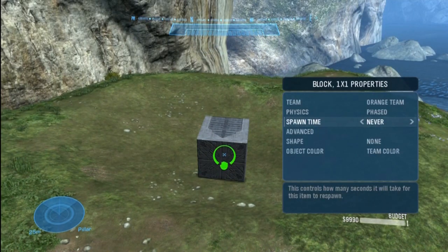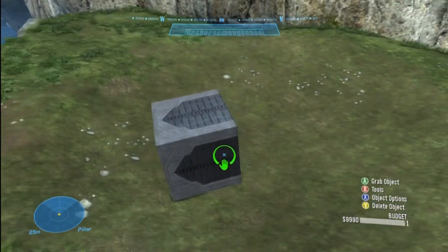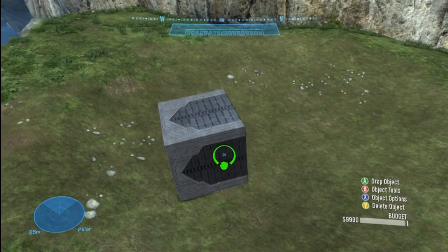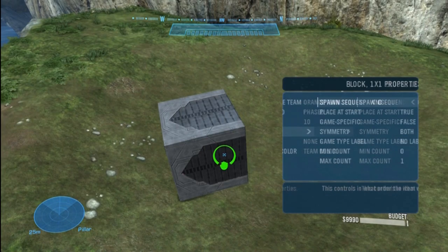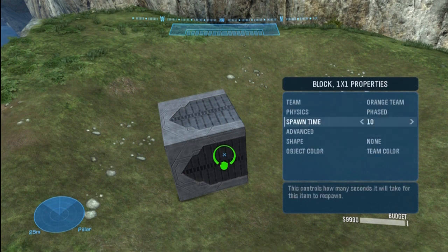Spawn time: you can set the spawn time — I'll set it to 10 seconds, and that will cause it to spawn in 10 seconds if something happened to it. In Advanced, there are additional options you don't really need to know about yet. But 'Place at Start' — if you set that to off, this would spawn 10 seconds after the game has started rather than at the beginning. We'll get into this later.